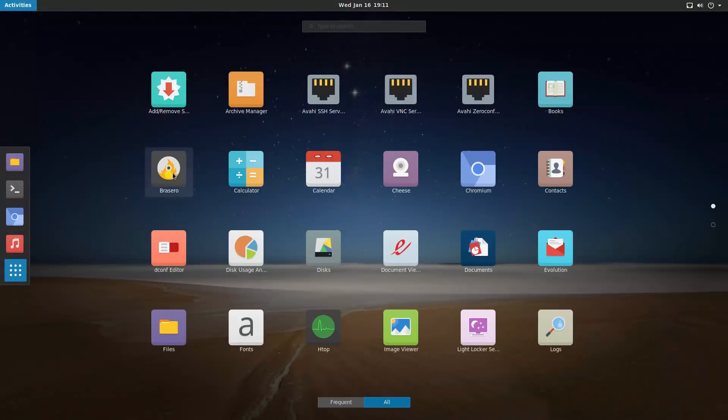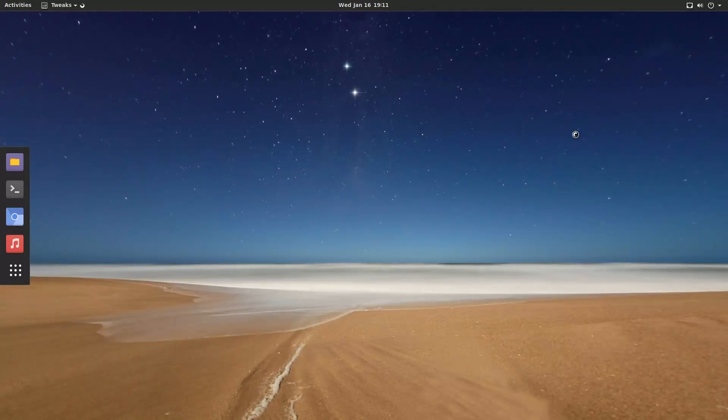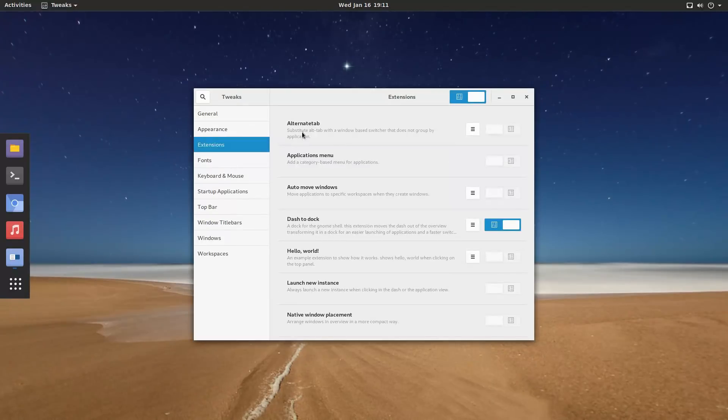At least they give us an e-book reader. We have Brasero, Chromium, Contacts, Evolution, Documents, Settings, Software, Updates, Maps, and we have weather. We do have the tweaks installed. Of course, we do have the dash-to-dock over here. Is it dash to dock or dash to panel? Dash to dock — my apologies. So we have that option enabled. That's actually a nice feature.